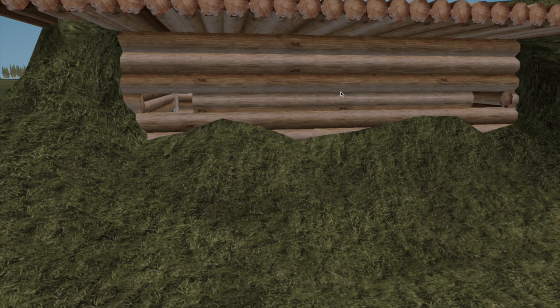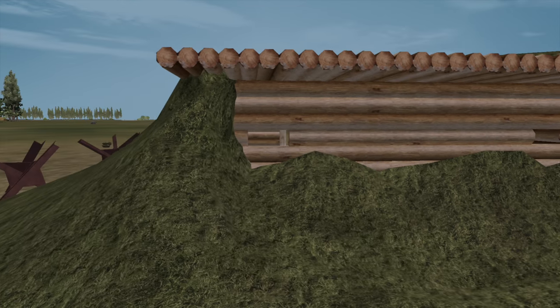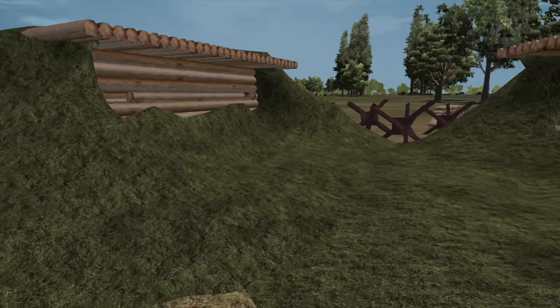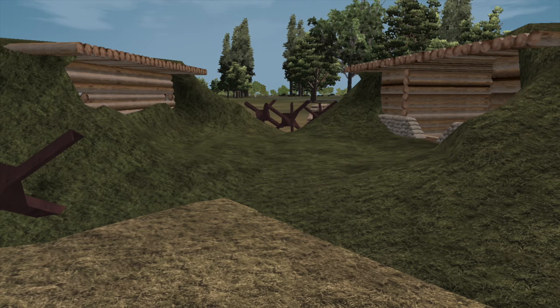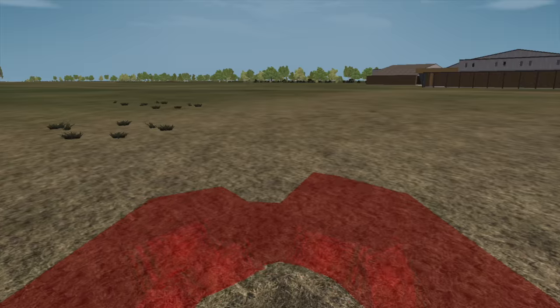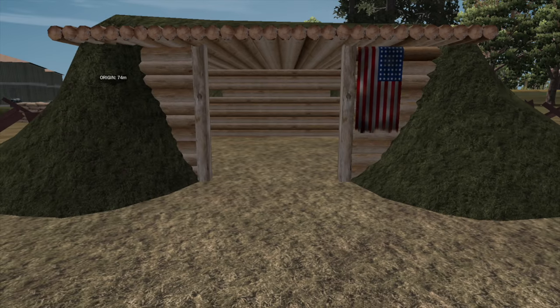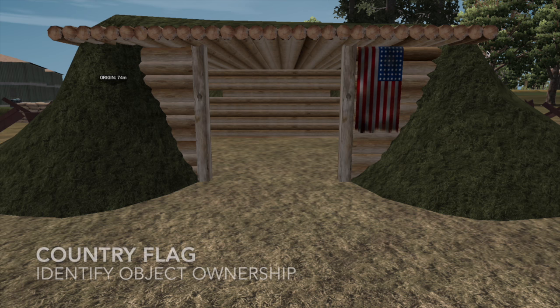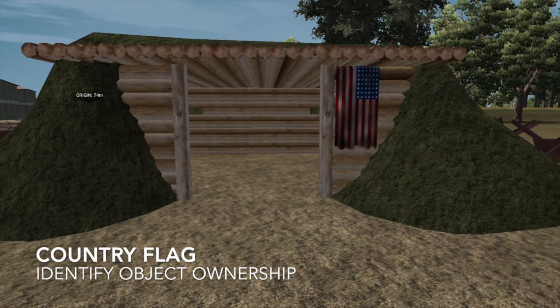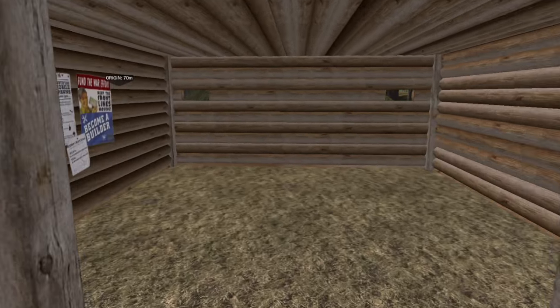We chose not to have the shooter ports directly in the center, to reduce camping potential as much as possible. This whole structure is an absolute beast. The backside features a country flag so you know what country it belongs to — and attack it accordingly or get resupply from it. It now resupplies units on the ground.